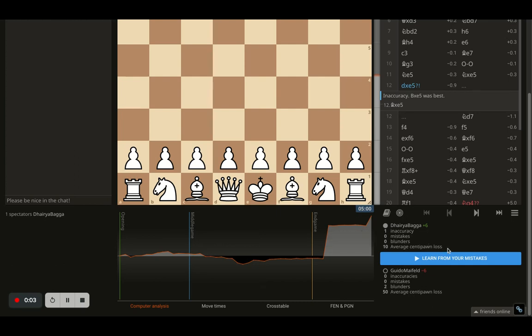Average centipawn loss is a value which indicates the precision of your moves. The lower the value, the more precise you have played the game. If it's higher, it means you have played the game not as precisely as the Stockfish engine would have preferred.